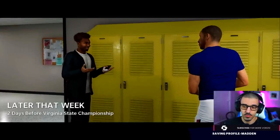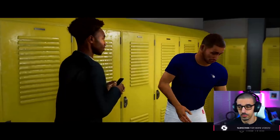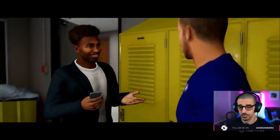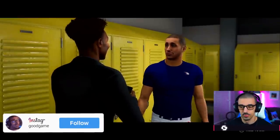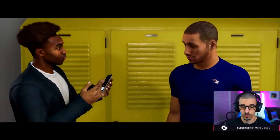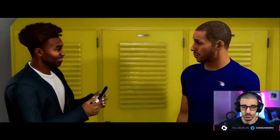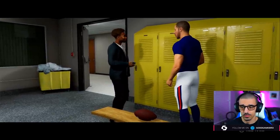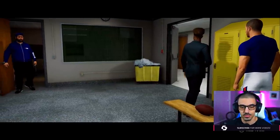Reggie approaches after the game wanting an exclusive. The player says he's got playoffs to prep for. Reggie offers a deal: give him the exclusive and he'll put together a senior highlight reel for recruiting, with tricks to get a lot of eyes on the tape. He does it for all the guys who are nice to him — currently just the kicker and now you. The player agrees: 'I need as much help as I can get with recruiting.'